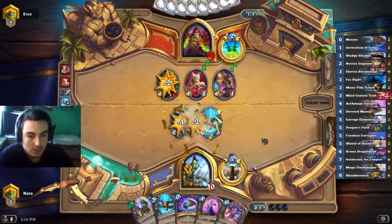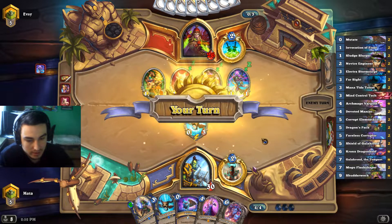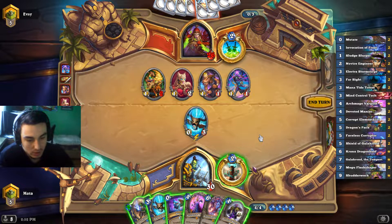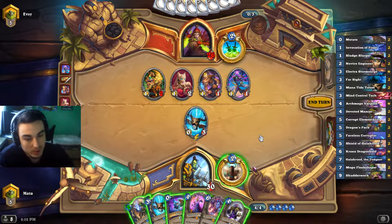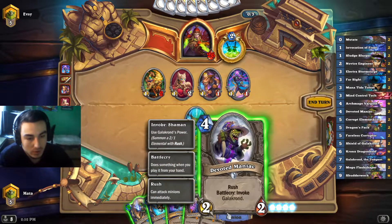It looks like he's not killing the manatide — that's really good. Now we can go devoted maniac plus the Mogu, or we can go manatide plus Mogu and mutate. But we already have one manatide, so this one is obviously better.